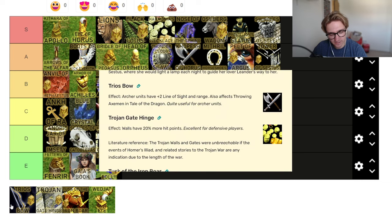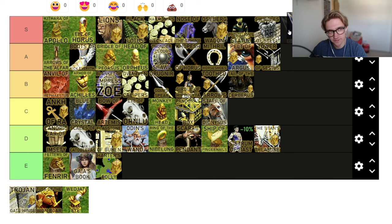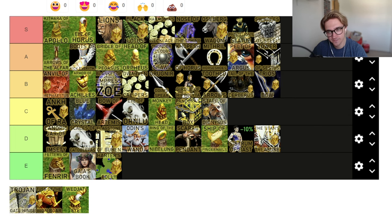Trio's Bow — arch units have plus two line of sight and range. I used to love this relic. When I didn't have a clue what I was doing, this was my S tier definitely relic. I'd play Set or Ra and be hoping Trio's Bow existed so I'd get 26 range chariot archers and nobody could stop me. I've heard this relic isn't actually very good because it makes them miss more — that's something that could be tested. Just for me enjoying it, I'm going to put it as B tier. I love that relic — your archer standing slightly further away just hits the spot.